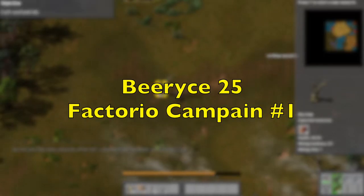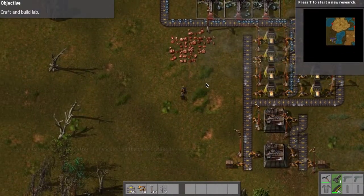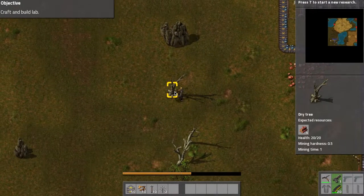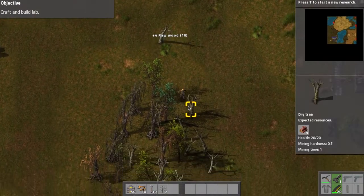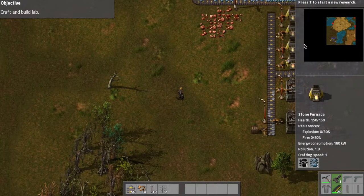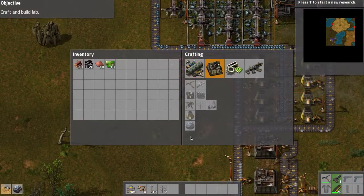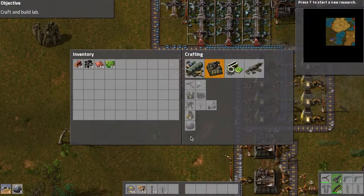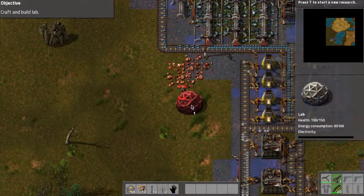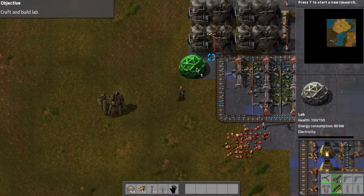The objective is to craft and build a lab. We can do that. Take a look at the mini map - it'll be small on your screen but it's small on my screen too. There are little red dots around so I'm assuming we're gonna have some continued invasion from the bugs. Just getting the materials necessary to assemble a lab. There's one, and they've already set up all the mining here for you. It's kind of cool looking.